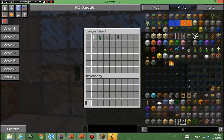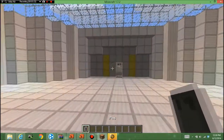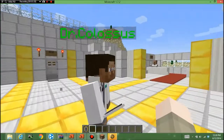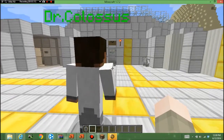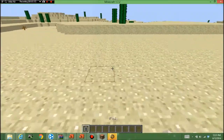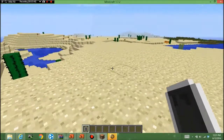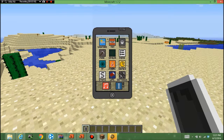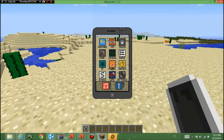So now what we can do is get our iPod — we're not gonna use it in the lab. With the iPod, you're gonna just right-click, and it'll bring you up to this little screen. You can choose between TNT, Trash, Mine, Spawn, Menu, TP, Magic, Games, Stats, Life, Settings, Info, and Music.